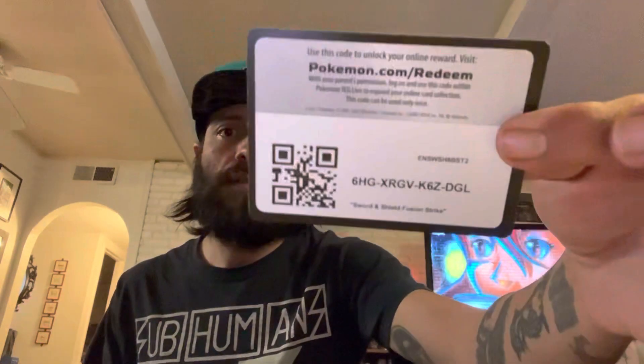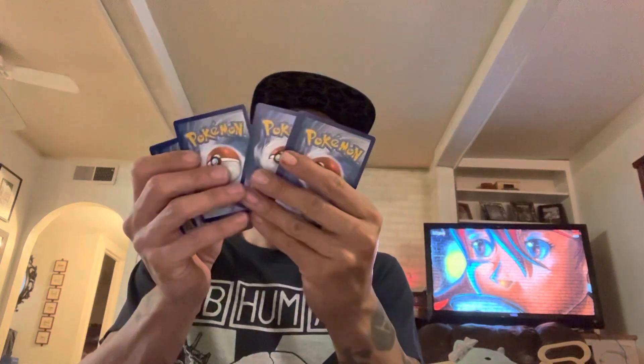Next pack of Fusion Strike — we have a Mankey reverse and an Araquanid non-holo for the rare. Last pack of Fusion Strike: reverse Grubbin and a Palossand non-holo for the rare. Then we'll get into our Brilliant Stars and call it a night.